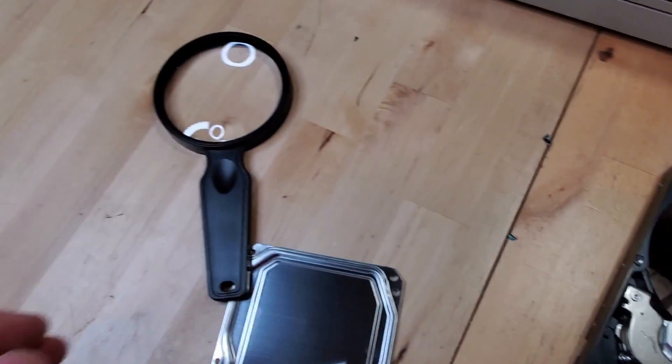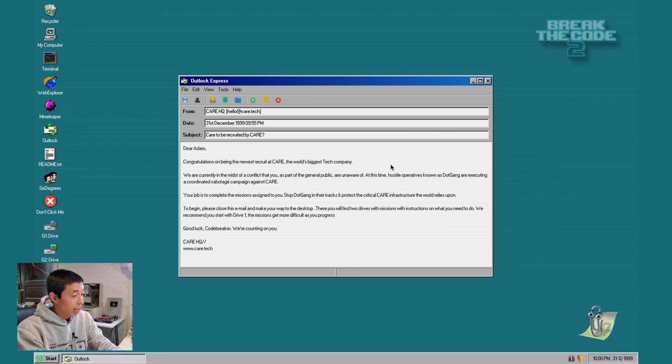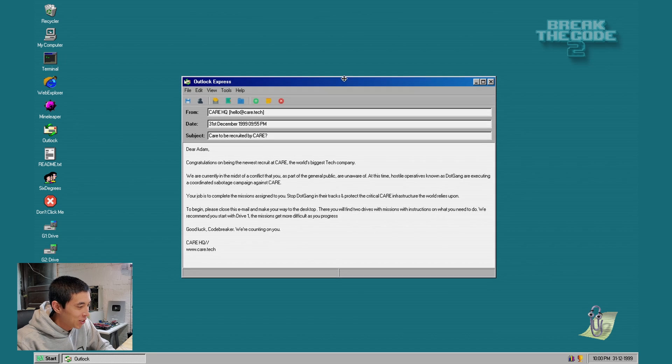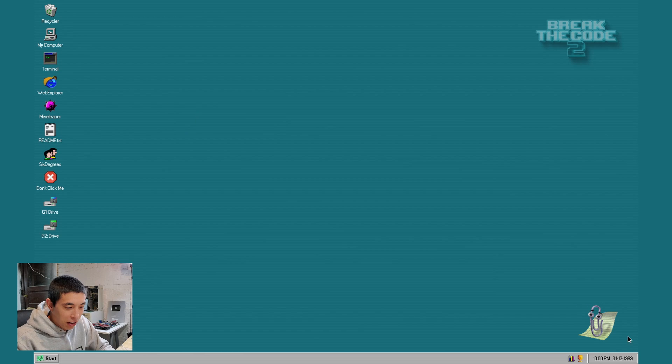Without any further ado, grab your PC Detective magnifying glasses and let's jump into it. Just like that, we are loaded into the game, which is developed by Dot Tech Domains, where we're tasked with solving some mind-bending puzzles and have the chance to win some prizes. To begin, please close this email and make your way to the desktop. This is so cool — I love that you can actually move these windows around like you're actually using Windows 98. And I love how Clippy's here too. What up, Clippy? Haven't seen you in a minute.